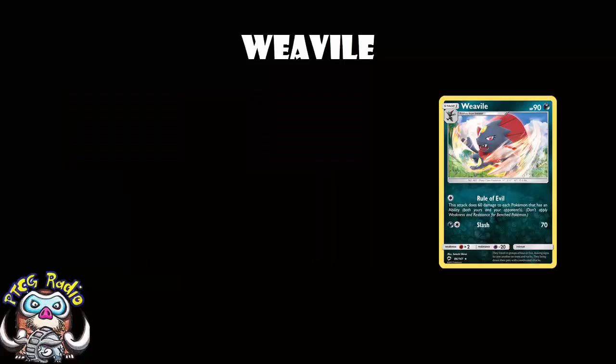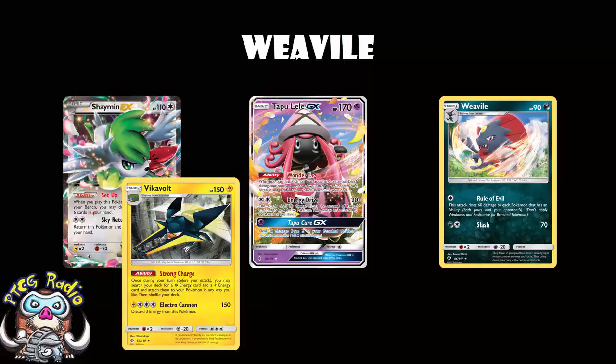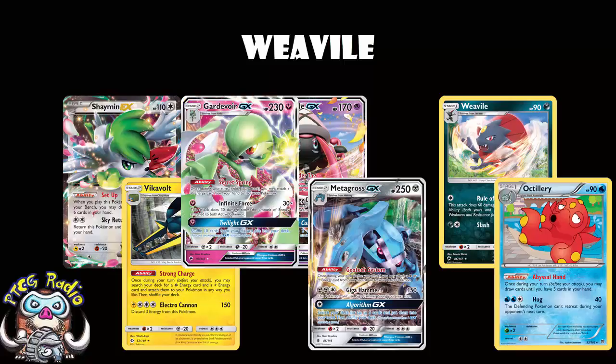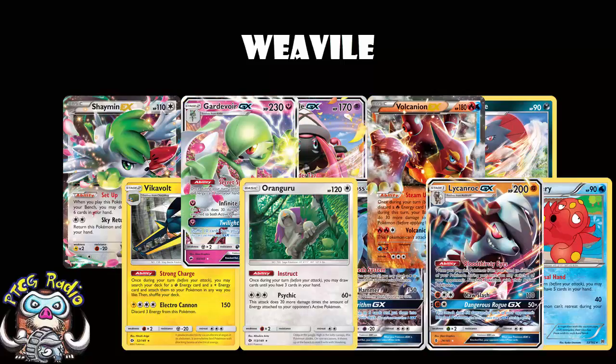This is really good, because if we look at the kind of Pokemon that have abilities at the moment, it really is a who's who of the current format: Tapu Lele, Shaymin before rotation, Vikavolt, Metagross, Octillery, the new Gardevoir, Volcanion, Oranguru, Lycanroc. It's hitting a lot of Pokemon.